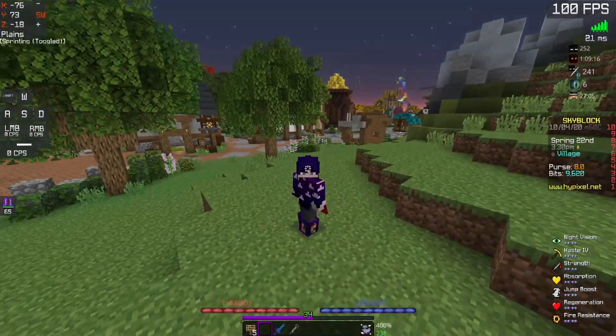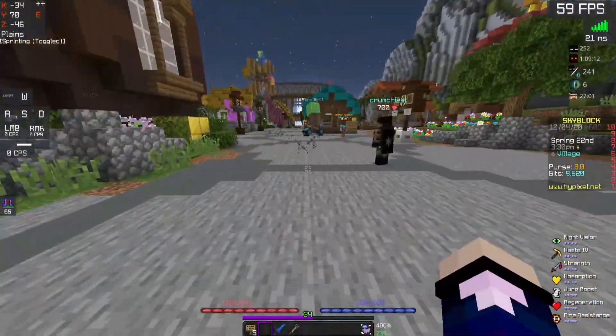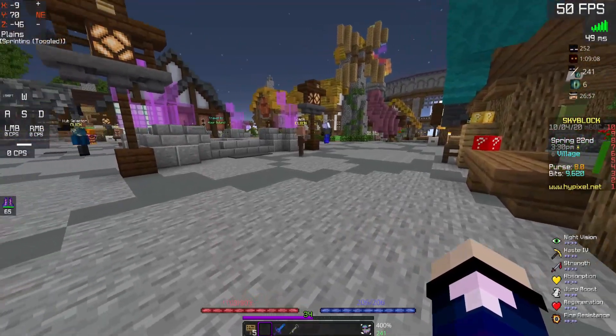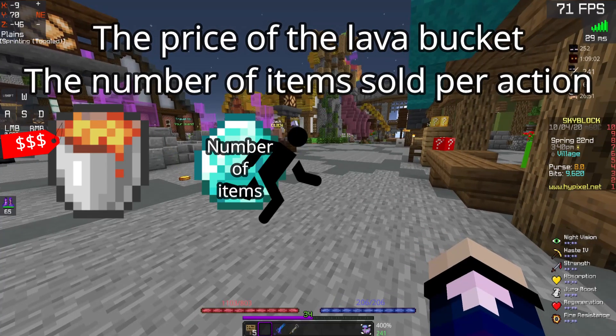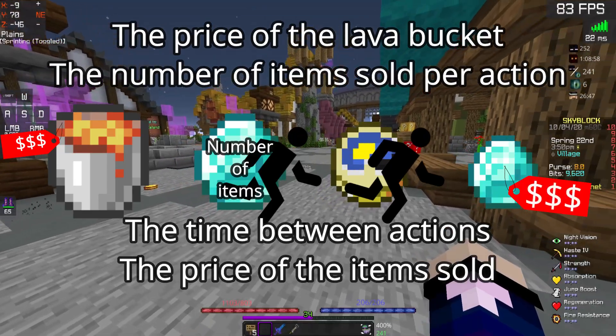Let's get to the video. Alright, first off, what factors do we need to figure out in order to find out when we break even with Lava Buckets? Well, we need to find the price of the Lava Bucket, the number of items per action, the time between actions, and the price of the items sold.